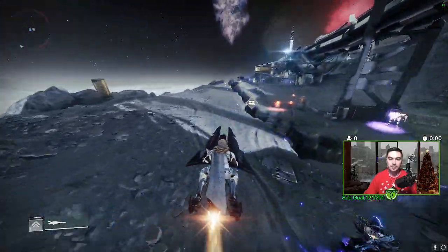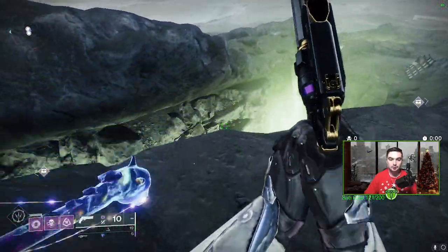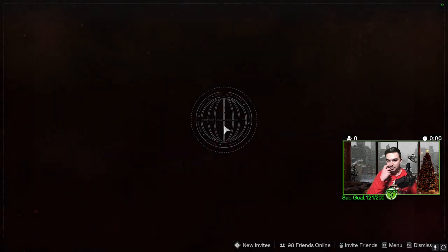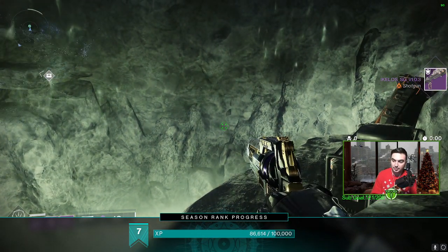You just want to head this way, get over here, and jump down right over here. It's gonna spawn in — I'll show it on the map — one time over here in Archer's Line. Collect our loot, get our Aikilos weapon, and that is gonna be it.